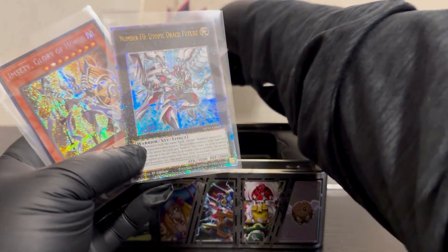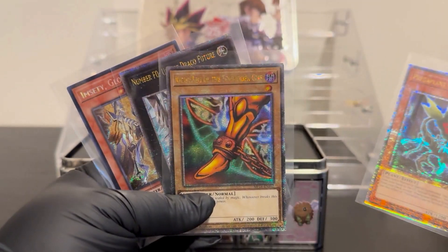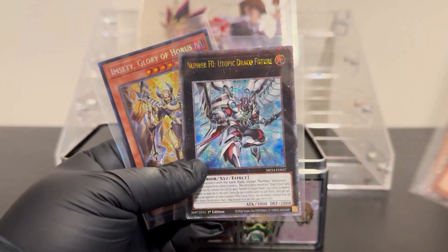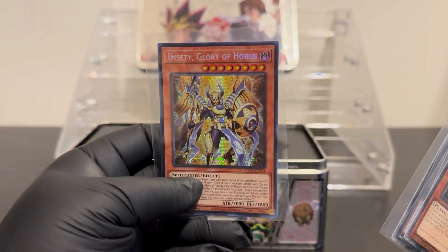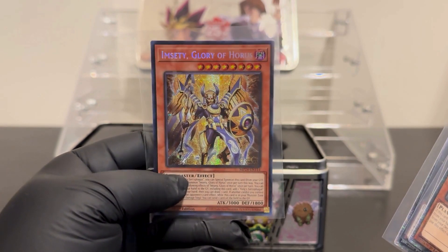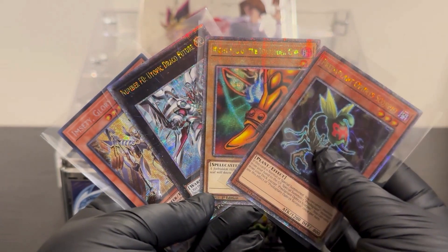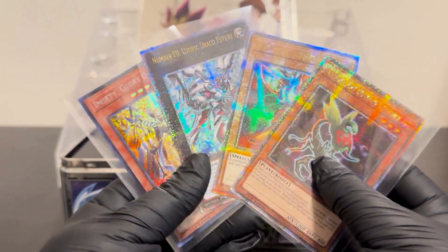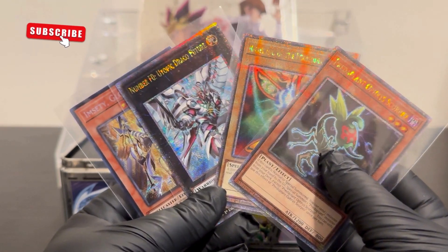Well done! So we've got four hits from this tin: Predaplant, the crazy hard-to-read Right Leg of the Forbidden One, Utopic Draco Future, and the top hit — M-City Glory of Horus. Fantastic! Anyway, that's all for this video, folks. Thanks so much for watching. If you enjoy this content, make sure to subscribe, hit that like button, and comment below. Thank you and see you on the next one!